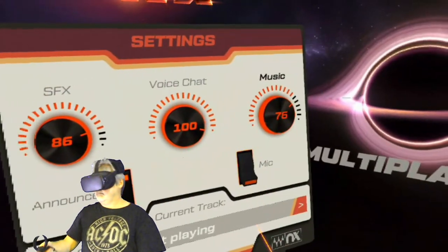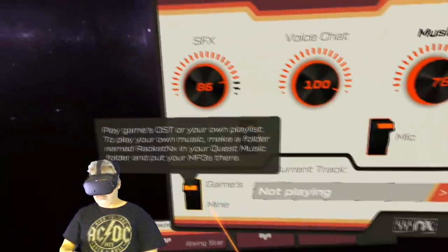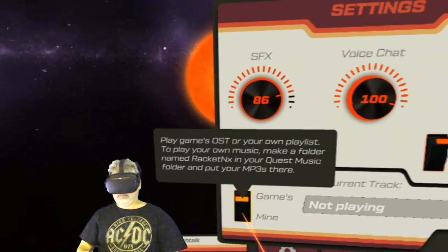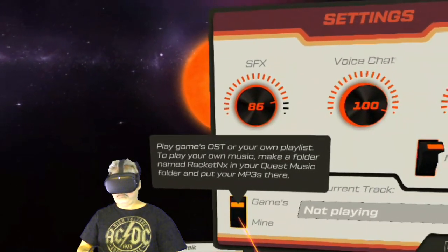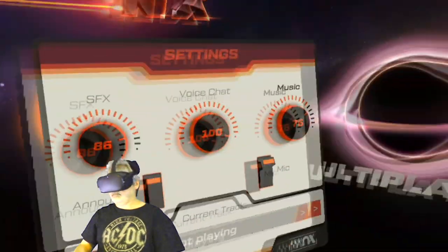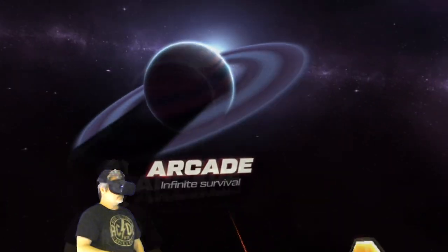You can turn your mic off or on if you want. You can even go in here and set the music to play your own MP3s. If you want to copy your own MP3s to a directory on the Oculus Quest, you can certainly do that. But personally, I love the music that's in here, so I'm not going to change that.